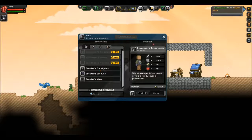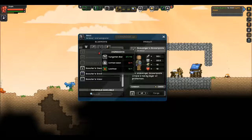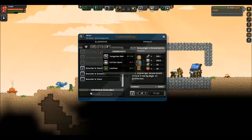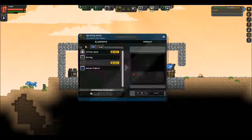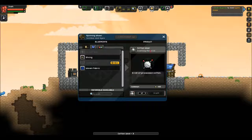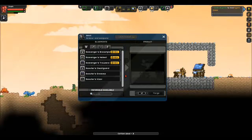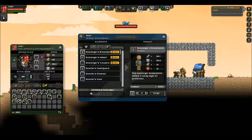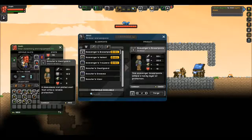Right now we have the scouter armor, which is like the tier one. If we want to go with the tier two, all we need is one wool for each piece. So we go over to our spinning wheel and make three - excellent. Our current breastplate has 25% attack and 12.5 armor, so the new one is definitely better. We'll go ahead and create all of these.